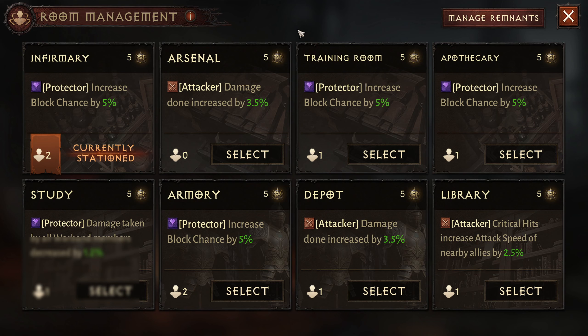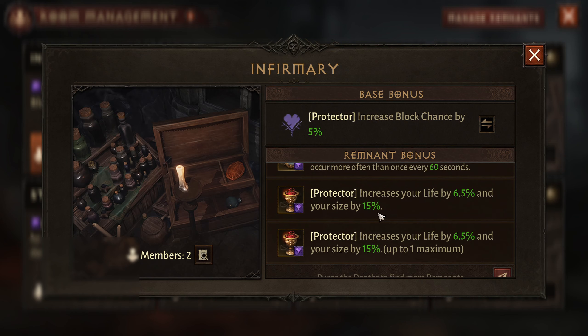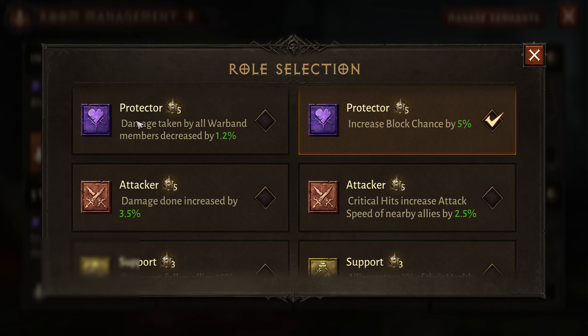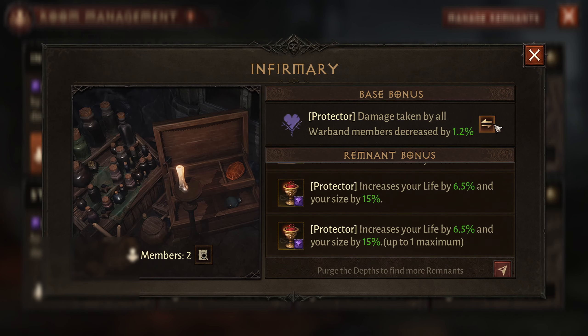Let's start with the buffs. As you can see I am using the Protector, which gives me block chance, but that's not what I'm aiming for here. My goal was to get the buff from the Protector which increases your life by 6.5% and your size by 15%, because having a bigger size increases your movement speed by 10%. This is confirmed by the developer, so this is really good for a movement buff if you have the Protector, the Shepherd, or Burden Cup. It would also work with the damage taken by all warband members decreased.